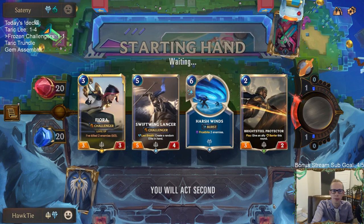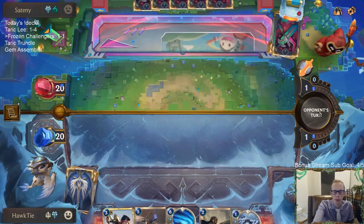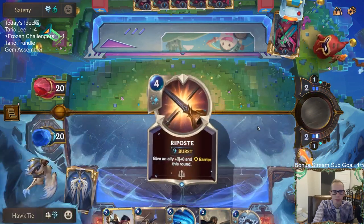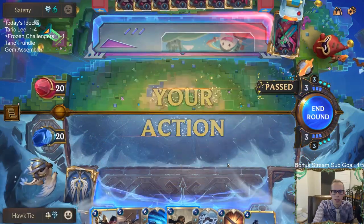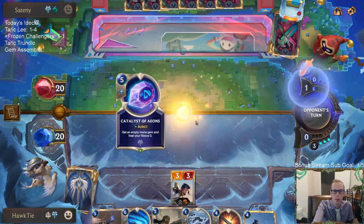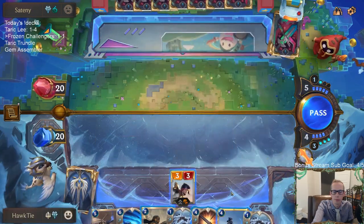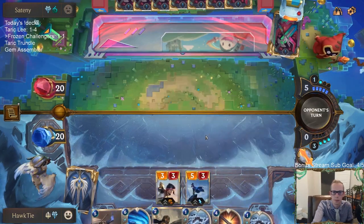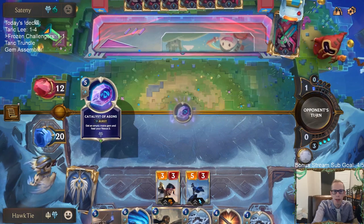Swiftwing Lancer can kill some stuff so I'll keep that card. Maybe I should just mulligan Fjord and Swiftwing Lancer, because really I want Ash and Rhymefang Wolf — those are probably my two best cards. And Troll Chant to protect those — that's probably what I want, maybe mulligan everything. Brittle Steel is the worst card, it doesn't do anything. Okay, we got Ash — that's a good one.